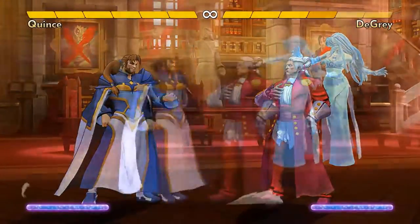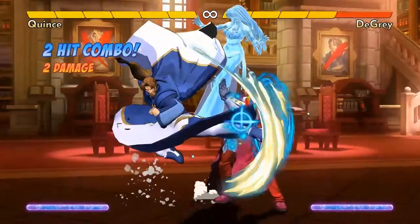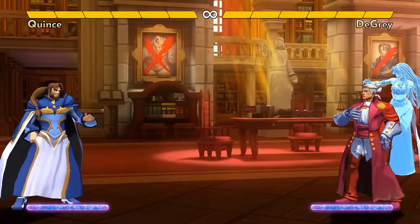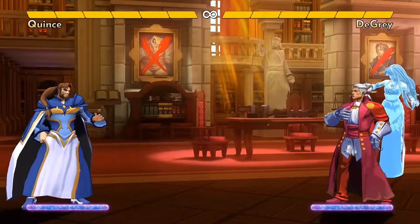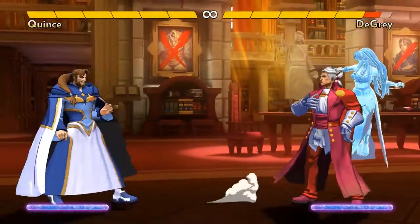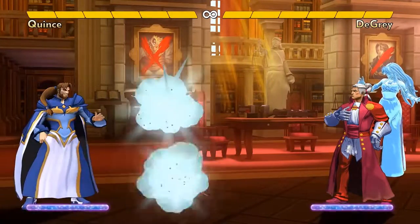"Meaty" is a fighting game term meaning the very end of the attack touches them, making you especially safe afterwards. His Forward A is also notable in that you can hold the button down to send out an illusion to fool the opponent. They might try to react to it, but the real Quince is waiting to punish. It's fast, so it's low risk to throw out that illusion here and there.